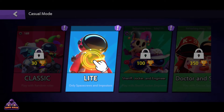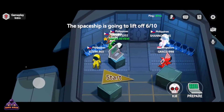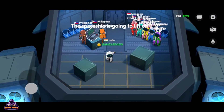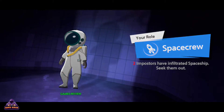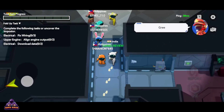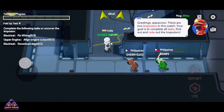You now know how to win as a space crew. Tap here to enter classic mode. Tap here to select basic. Tap here to start search. Tap a card that hasn't been turned over to choose your hero for the round. Greetings, space crew. There are two impostors in this match. Your goal is to complete all tasks, find out, and vote out the impostors.